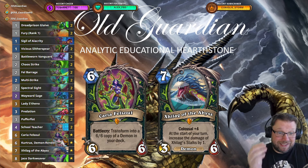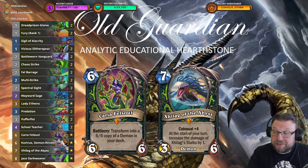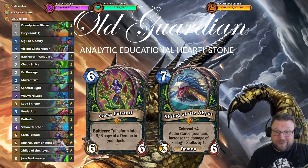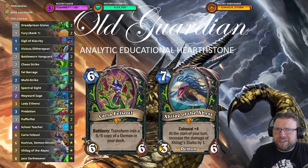And the best way to make use of Zillax is with Carrier Felsoul — a legendary that I had never played before until I ran into this archetype that people have now been experimenting with. Battlecry transforms it into a 6/6 copy of a Demon in your deck. And if the only Demon in your deck is Zillax, then as long as you draw Carrier before you draw Zillax, Carrier becomes a cheaper and better Zillax, and then you will still have the real Zillax coming later. That gives the deck quite a lot of finishing power.